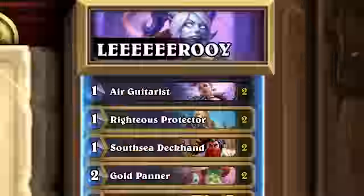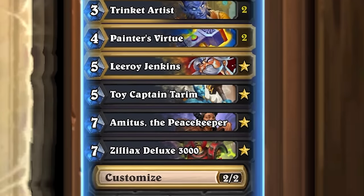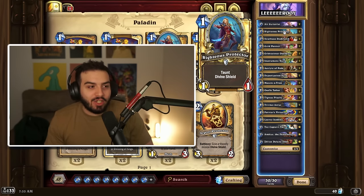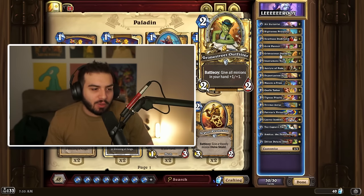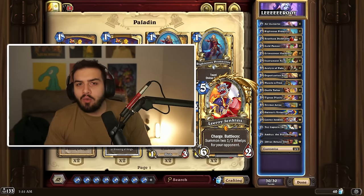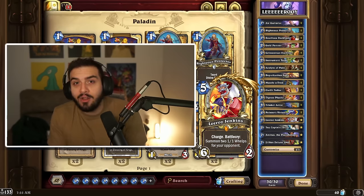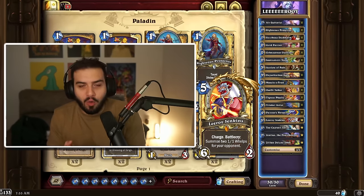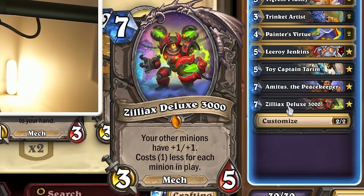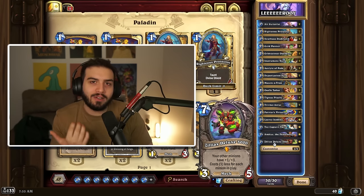Probably the strongest deck so far goes to Paladin, which is an absolute travesty. Paladin is basically just doing hand buff stuff with Grime Street Outfitter and Muscletron, which allows them to basically be an unstoppable force. Our old friend Leroy really helps out with this package because you're able to get a lethal kill without having a minion on board, which is very scary. And Zilliax, with his aura and reducing in cost with the amount of minions you can summon, makes this deck an absolute nightmare to play against.